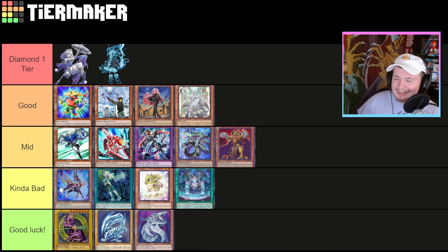Salamangreat is Kind of Bad — it's not very good. It summons so much for so little. It loses to Maxx C so hard because it has to do so many special summons to set up so few interruptions — Maxx C is just an absolute death sentence against Salamangreat. It's very consistent and you can mix it with Math Mech stuff, but I just don't think it does particularly well in this format.